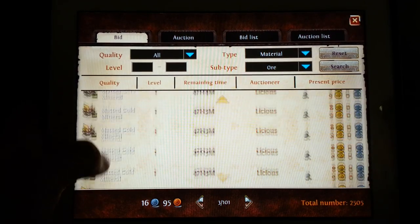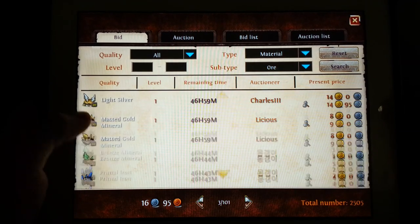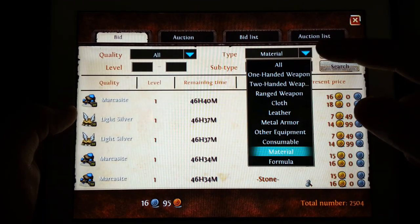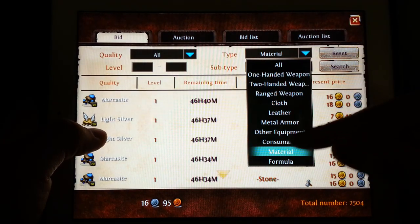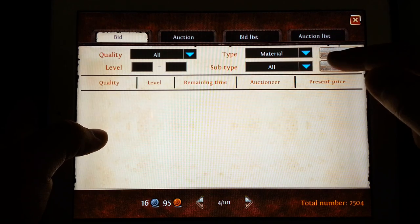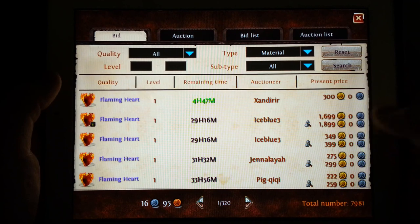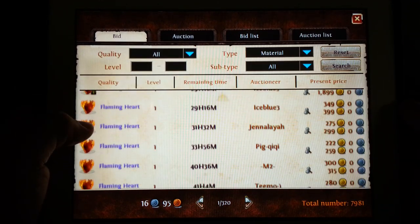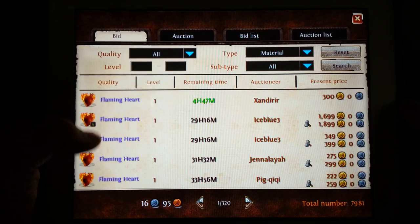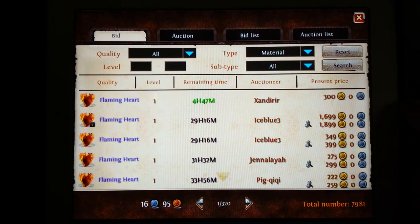You can't just get greedy and list something for 500 gold and expect it to sell the next day. A lot of times you're going to have to go a little under what other people are asking. Now let's find the Flaming Hearts — I'll go to material, quality levels. There it is. You can see here that each Flaming Heart runs for around 200 to 300 gold each. That's pretty impressive. If you need money, that's the fast way to do it — unfortunately you do need to be level 60.